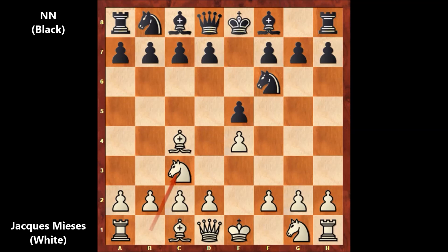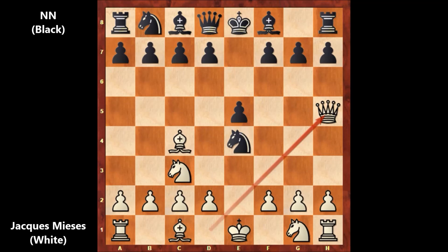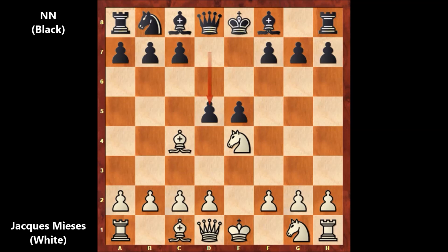Capturing the pawn, knight to e4, but queen to h5 by Meyses. Let's take it back — if capturing the knight, then d5 and black is better, forking two pieces. Black is slightly better in this variation.